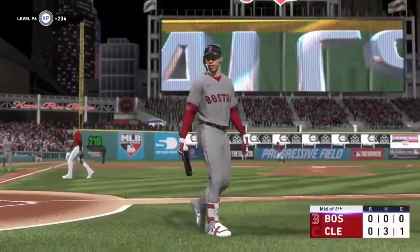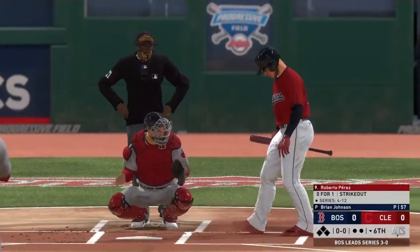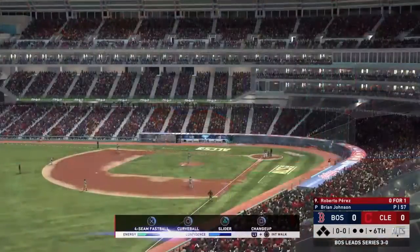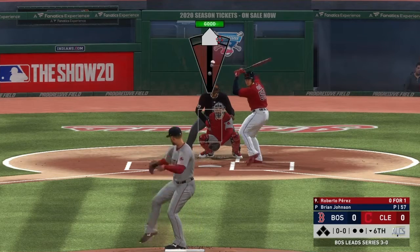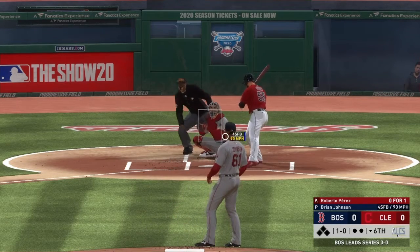We're going to have to match that pitcher level. We've got Brian Johnson on the hill. He's doing a pretty good job so far — he's not throwing a no-hitter, but he is throwing a shutout. And that's what matters right now, so let's keep it going.